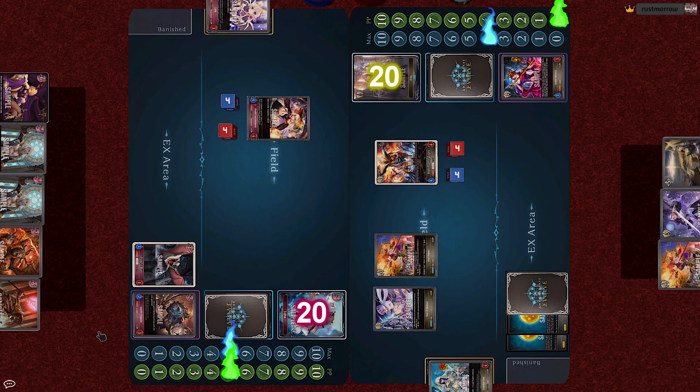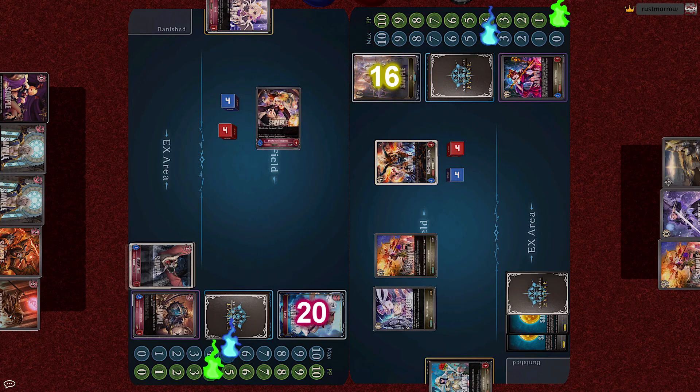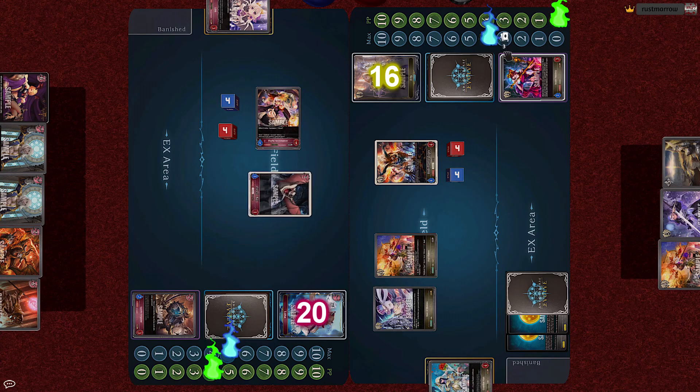Unfortunately, Luna's hand is a bit full with high cost followers. She attacks Iris directly with the Playful Necromancer. Then for 1 cost, she plays the Forest Bat from her EX area and ends her turn.